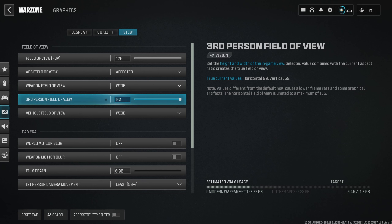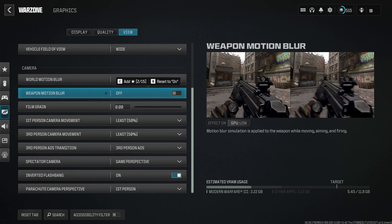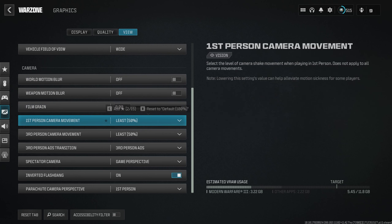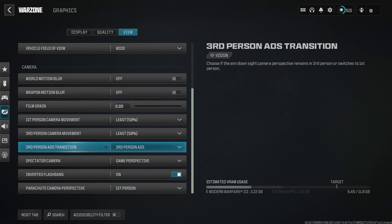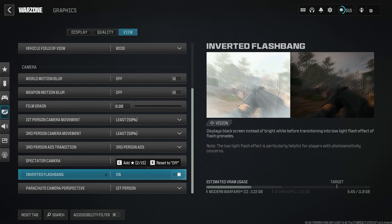Third Person Field of View you can leave on default, but there have been modes like Zombies and the recent third person Warzone mode where it's useful — I have that maxed out. Vehicle Field of View on Wide. World Motion Blur and Weapon Motion Blur turned off. Film Grain off. All the camera movement settings at least at 50% — it makes screen shaking less crazy and helps with motion sickness. Inverted Flash Bang is on — I sometimes play in the evening and a massive white flash will blind me. Parachute Camera Perspective on First Person.